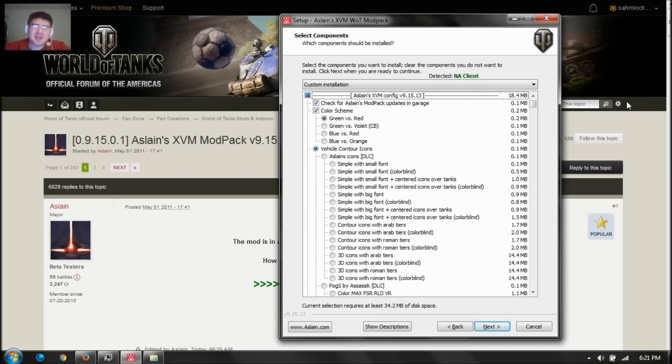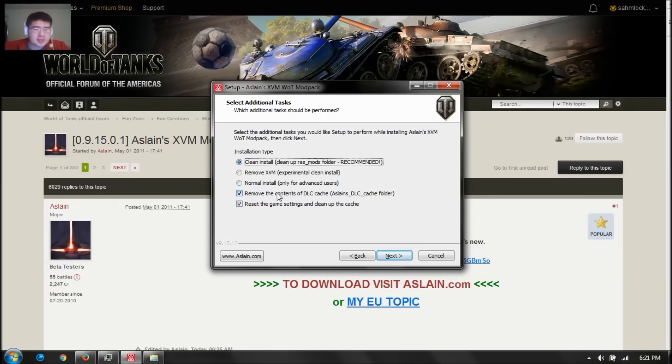So once you select all the mods that you want, click on next, and make sure you check these two boxes: remove the contents of the DLC cache, and clean up the cache folder.